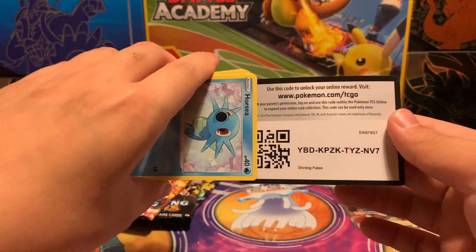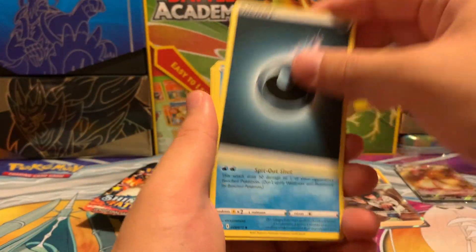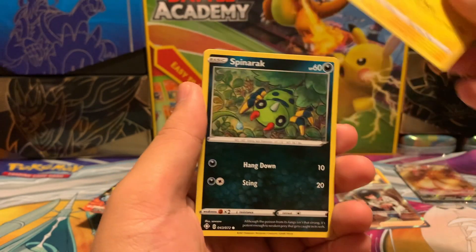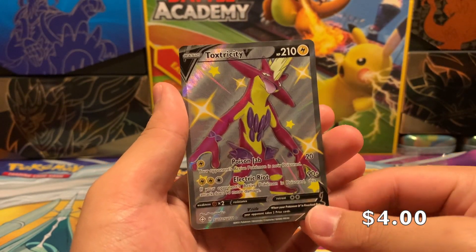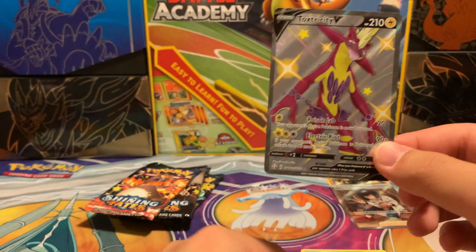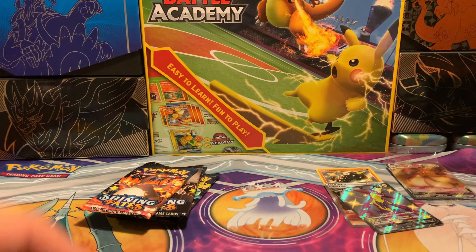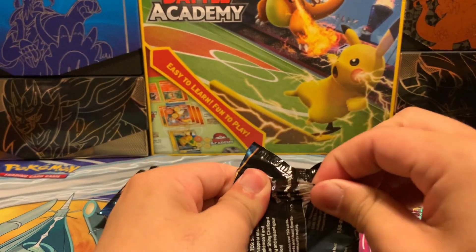I do think they made the pull rates worse. When I opened the set for the first time, I remember pulling a lot more Baby Shinies. But I feel like in the later print runs, they definitely lowered the pull rates — or my luck has just been super bad. Spinarak, Snom — we got a Toxtricity V Full Art Shiny! This is a cool hit. This is our first Shiny Full Art, so no complaints there. Let's see if we can get another Full Art — then I'll be pretty satisfied.